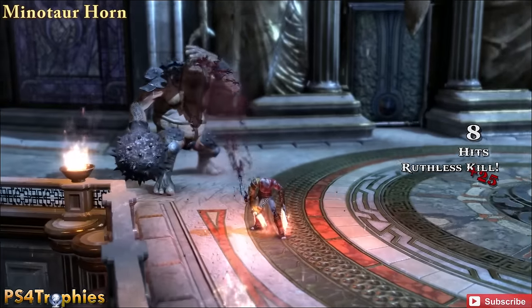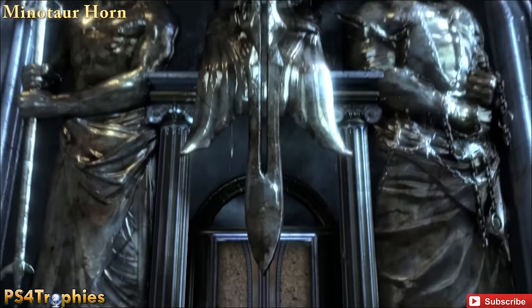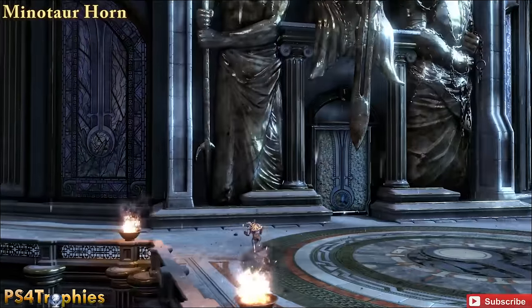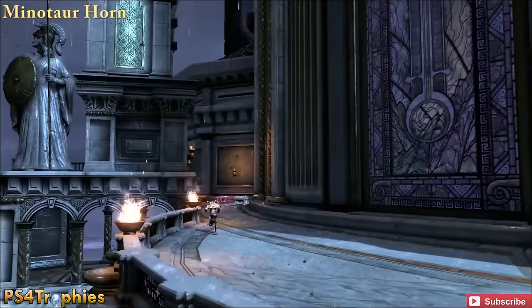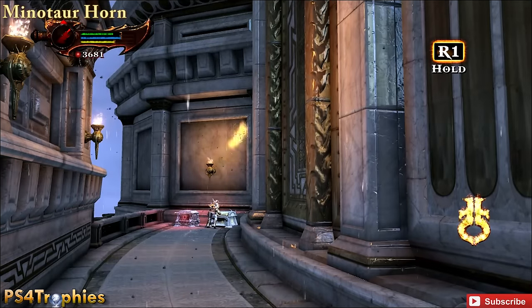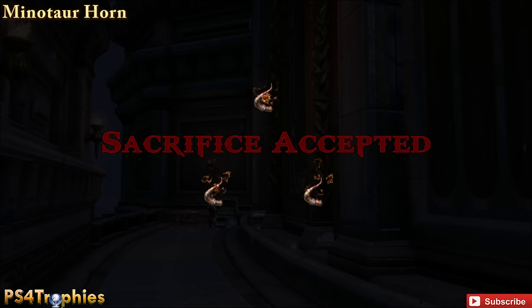The next one is going to be another Minotaur Horn. Once you get out here and you're supposed to go in through this door — you're going to fight a few cyclopses in this area — but before you go in through this door, run around the left side of this building and you'll reach a dead end path with some red chests and a gold chest with the horn. That will be another item upgrade for us.